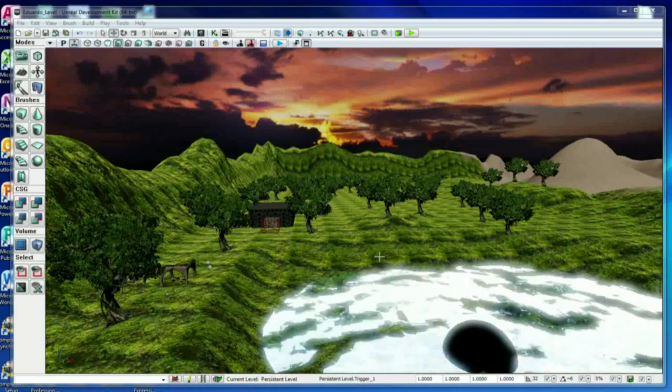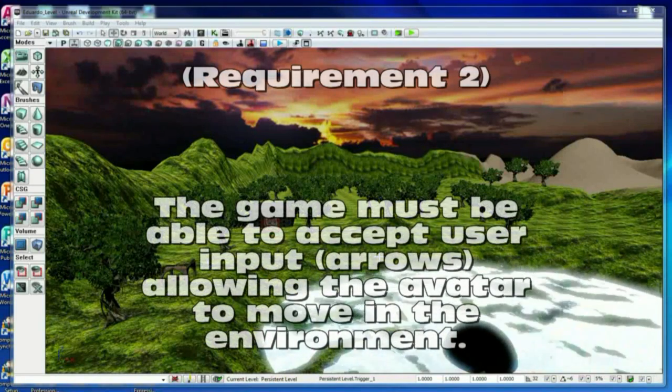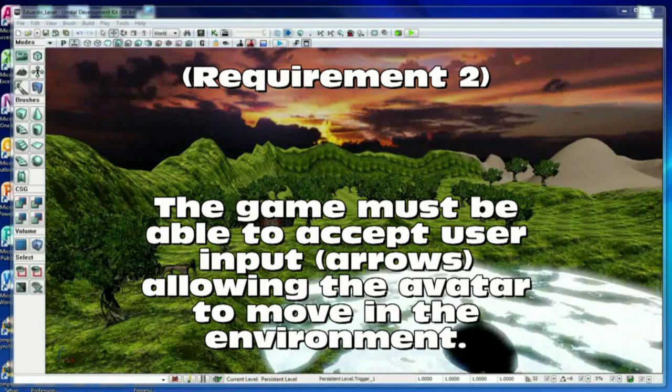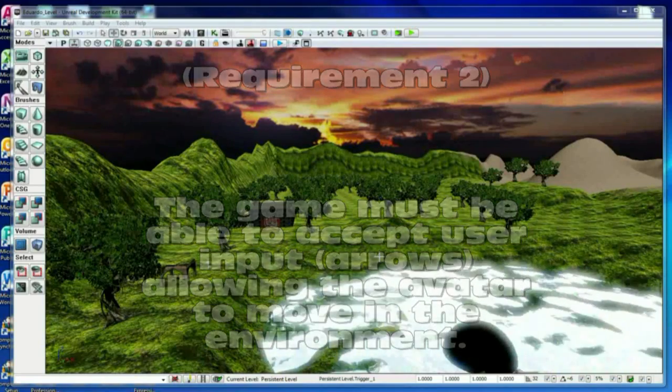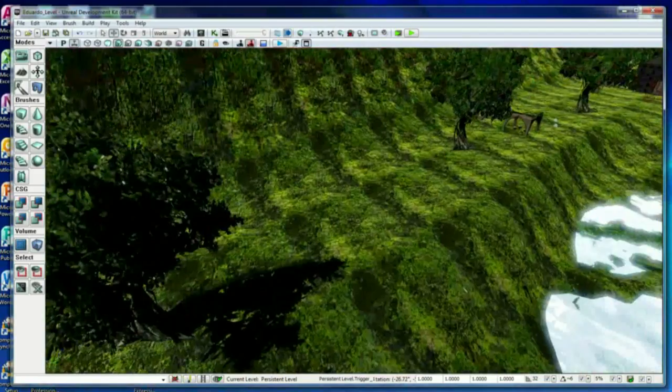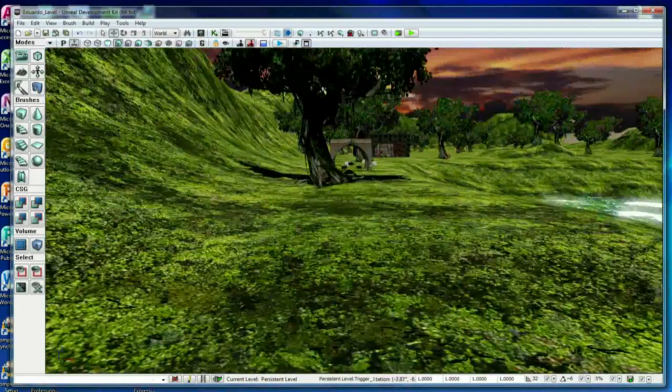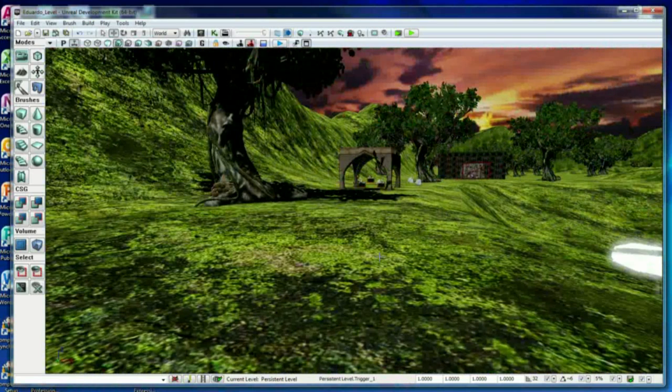Okay, requirement 2: the game must be able to accept user input arrows, allowing the avatar to move in the environment. You can move the avatar once the game plays with the arrow keys — the W, A, S, and D keys. I am going to play from here.